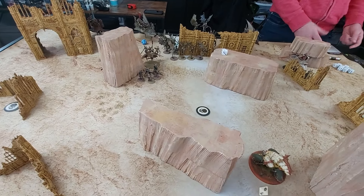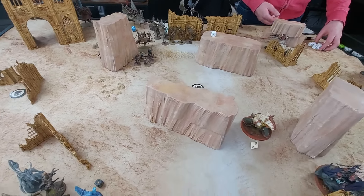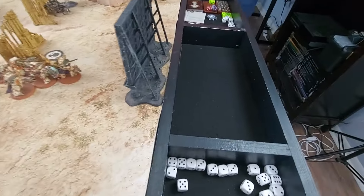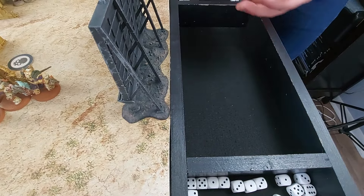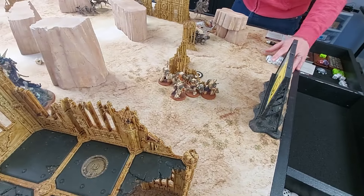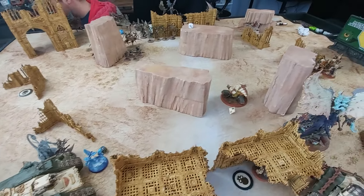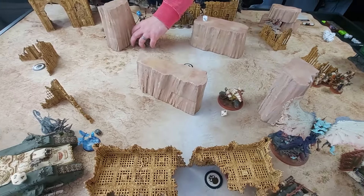Jake scores five for Engaging on All Fronts, and he's holding one objective for four. I'm going into my turn holding two objectives — this one is contagion-sticky and I just picked one up in his turn. End of turn two scoring — I'm ahead on primary. We'll be back after my movement phase.